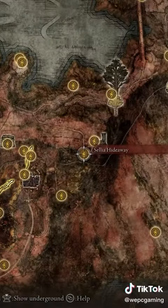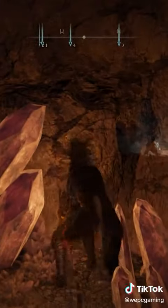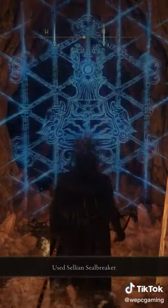Now head to the Salia Hideaway. Run through and follow the path I'm taking right now. Ignore the enemies or fight them, then hit this invisible wall. Continue through again and hit the other invisible wall, then platform yourself down to the very bottom of this area.